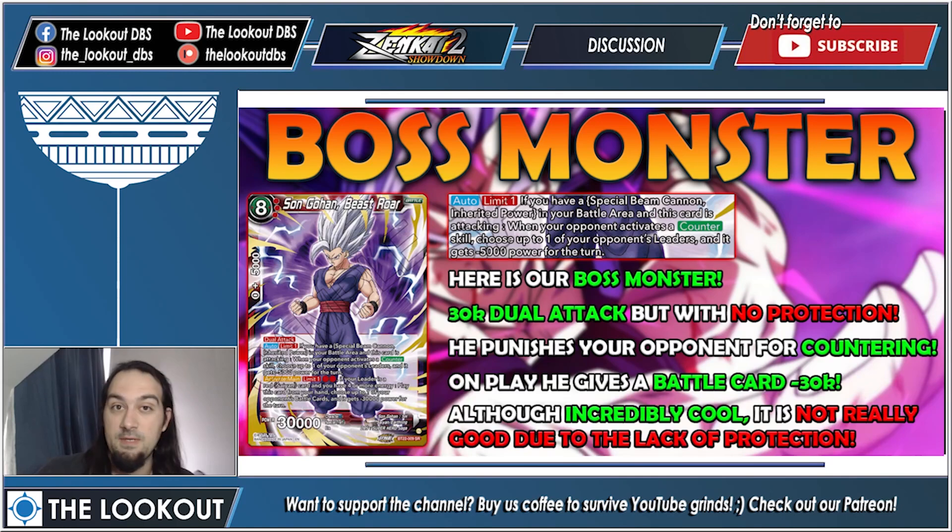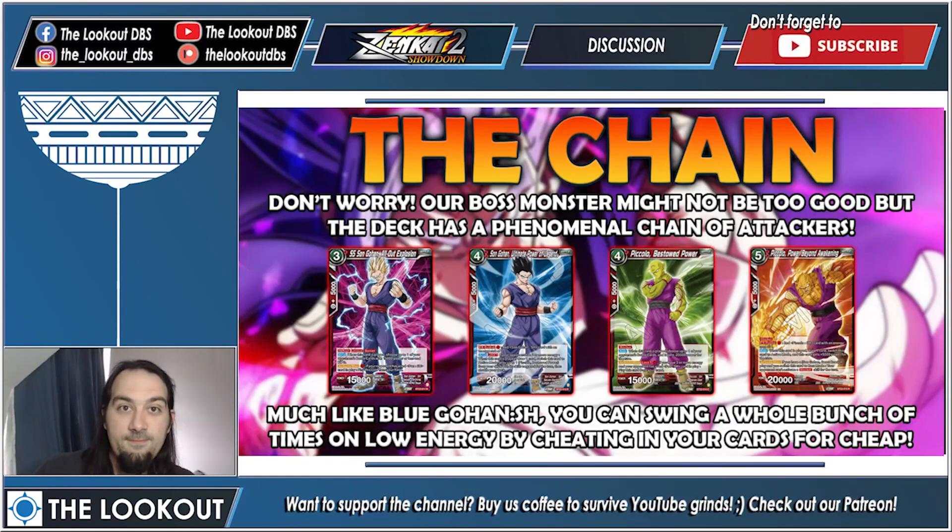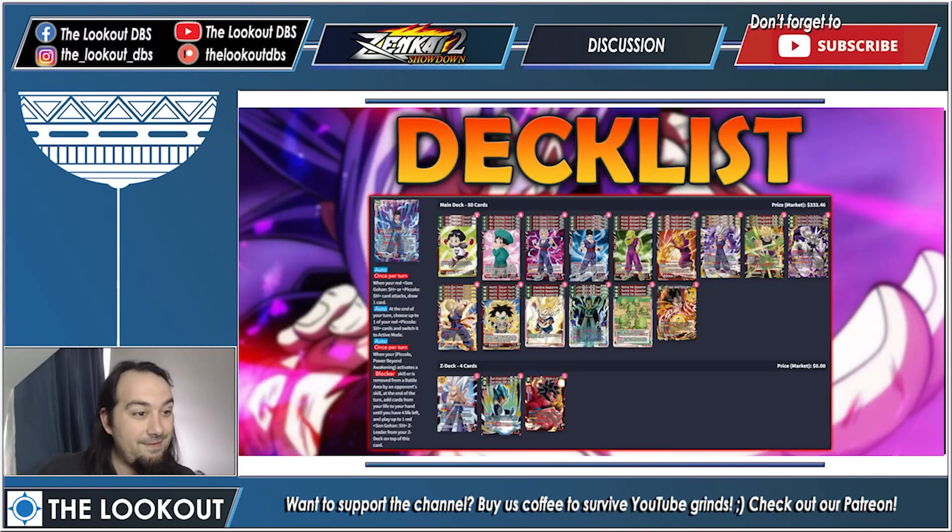Although incredibly cool because it is Beast Gohan, it's just so lackluster. You will be running a different boss monster in this deck, trust me. Don't worry though — your boss monster might not be good but the deck has a phenomenal chain of attackers, much like blue Gohan. You can swing a whole bunch of times on low energy by cheating your cards in cheap or for free — you will be attacking like crazy.